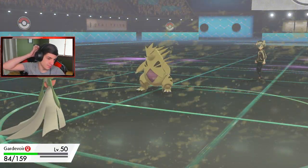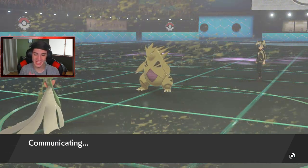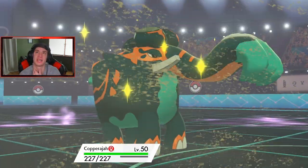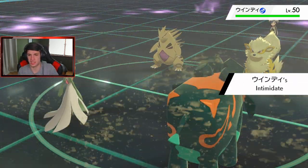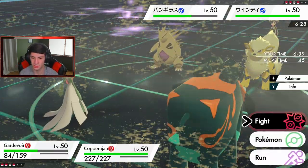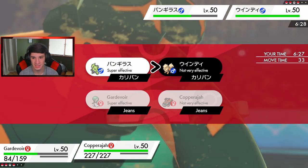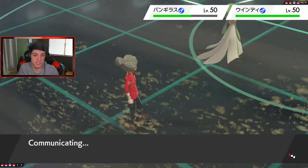I'm thinking just rolling a G-Max Steel Surge into that T-tar. Let's get our boy out here - Copperajah! Who wants it? I'll Steel Spike dump on that thing in one turn and it's gone. He goes into Arcanine. I should probably take out that Arcanine - do I go with Steel Spike for STAB or a Ground move? I think I double up into this Arcanine, because he's probably gonna Dynamax and try to roll out with Max Flare.